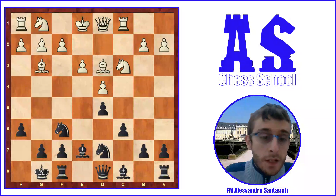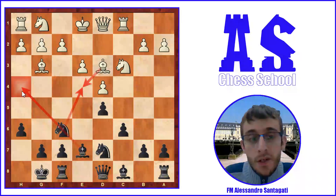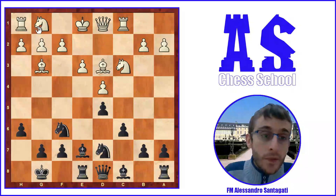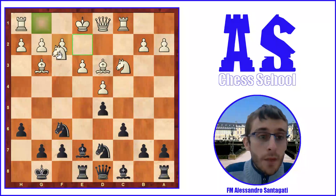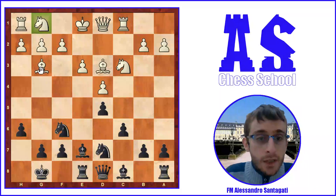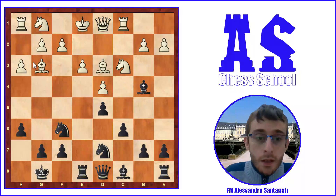After Bishop g3, Knight e4 doesn't work because white can simply take the knight — the discovery is attacking the bishop on h4, so that's the difference between the two positions. Now Rook e8. If you play Knight f3 immediately, the problem is that black can trade pieces by playing h5, and white doesn't like to trade pieces. For this reason white plays h3 — after Knight f3 and Knight h5, the bishop can go to h2 and white avoids the trade.